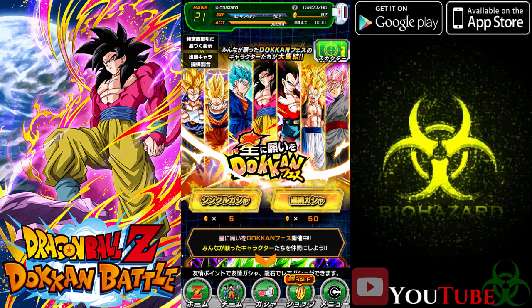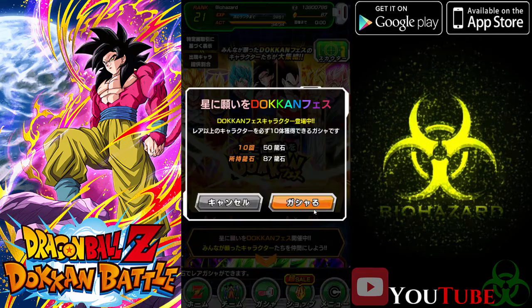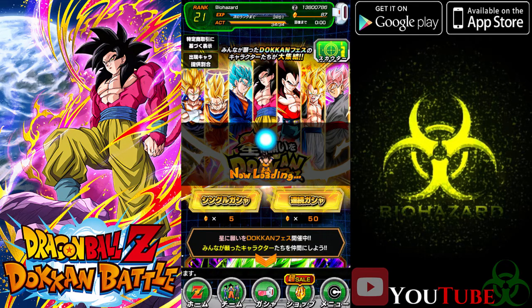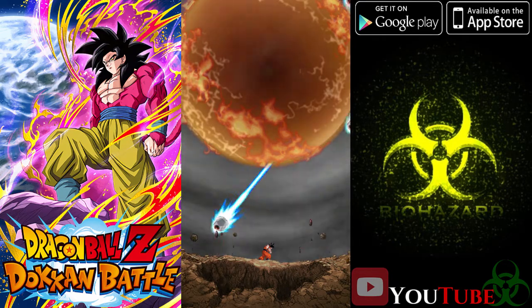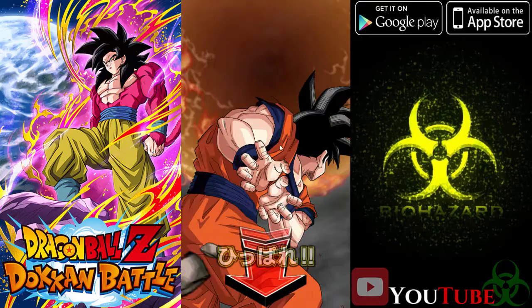We have enough for one pull. We're hoping to get at least one SSR because I just started the account, so basically anything we get we do need. Here goes the first pull — got a couple pods there.